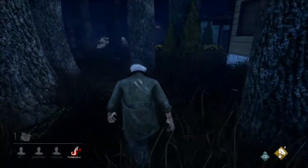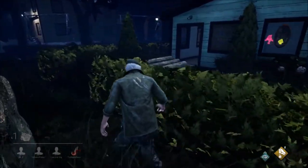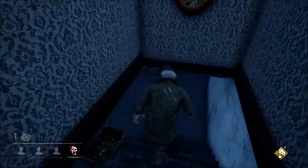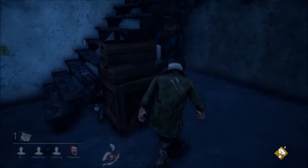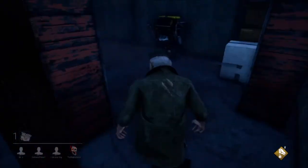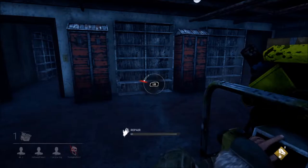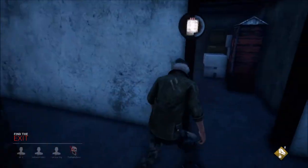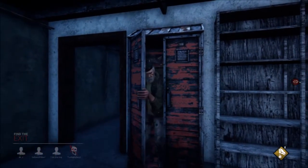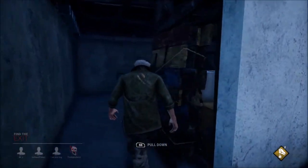They've got a rescue — oh no, that person's dead, never mind. There's usually a generator downstairs here, so I'm going to check. Not in there, but there is one in here. The Wraith has gone invisible. I want to get out the back of this room.